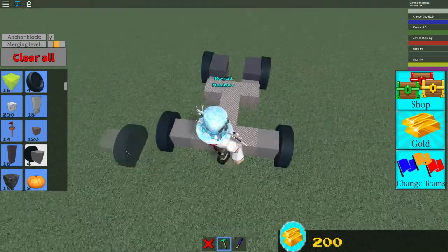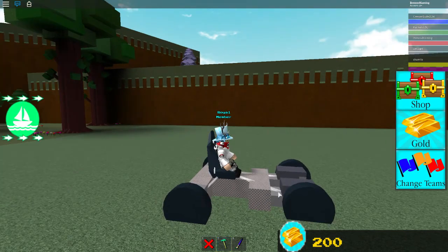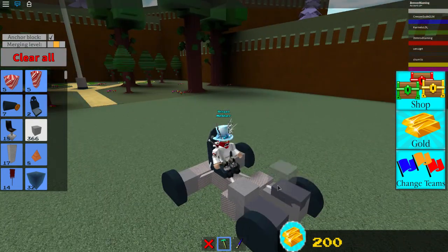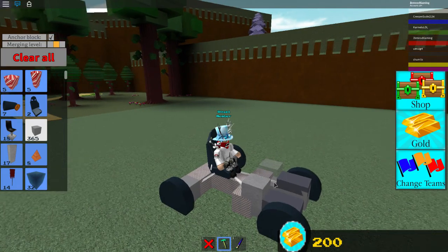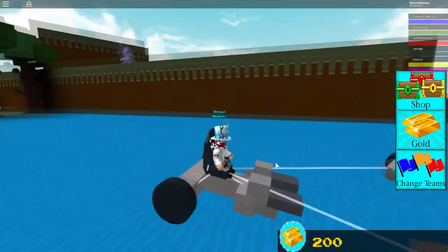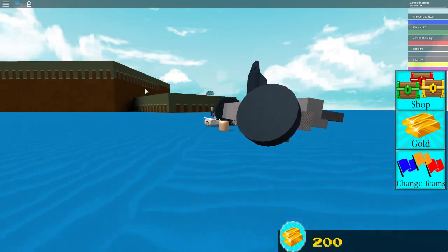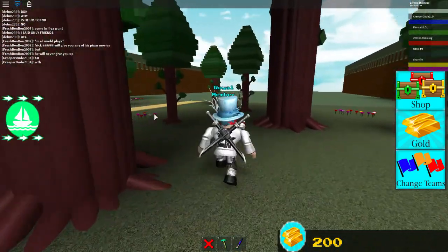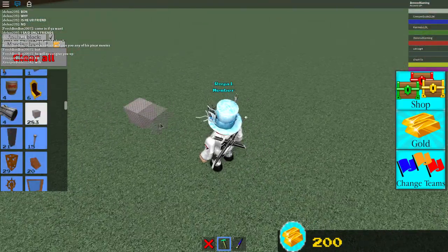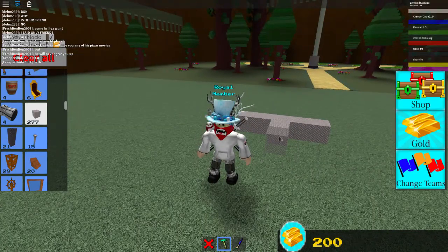Something like this - will this work? This might actually work, it's like a Formula One car. Let's add the seat... okay I think everything is prepared. I need to reinforce that somehow - maybe like that, that might hold it. Let's see... nope, same problem as before, it stops it from turning. Okay let's build a proper Formula One car - in the next video I'll have a beautiful car built just for you guys.